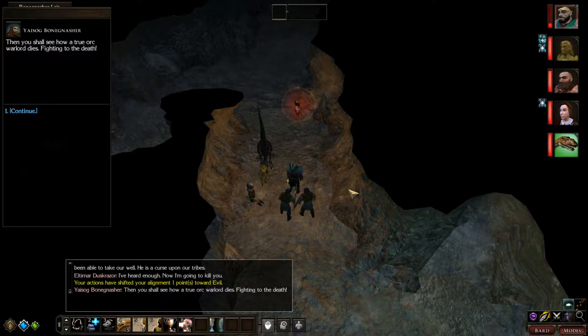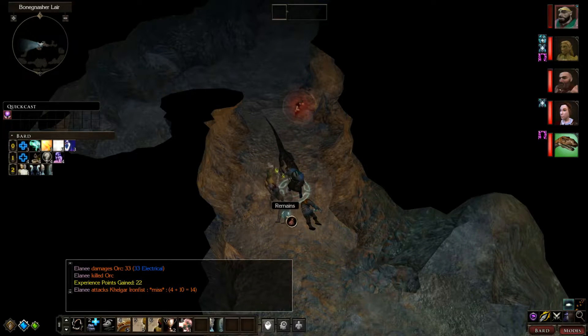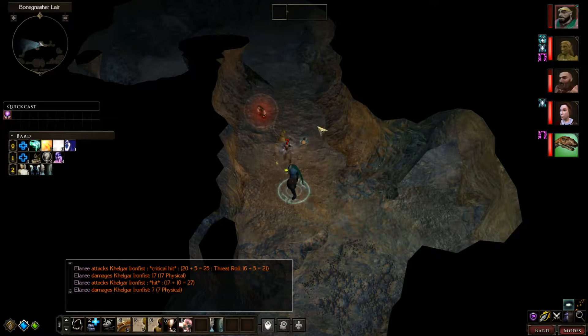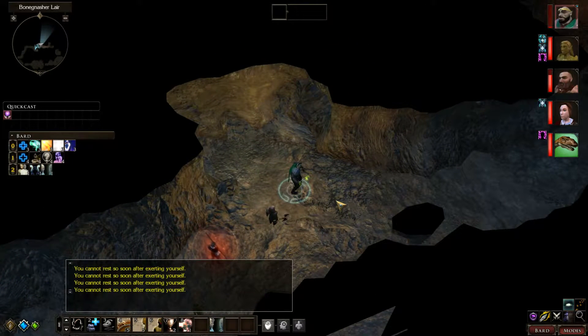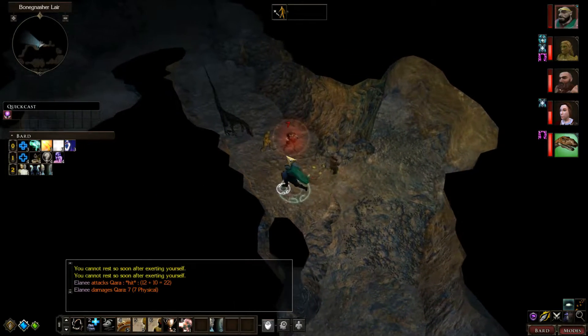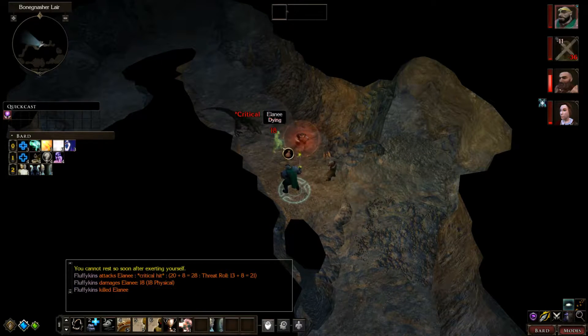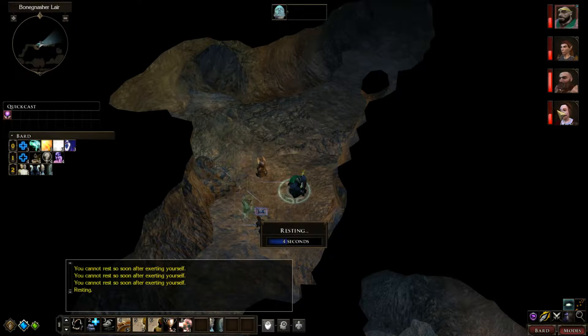"Then you shall see how a true orc warlord dies, fighting to the death." I'm afraid I can't let an orc leave — I'm also taking your axe and your chainmail. Two of my people are confused. What confused them, I wonder? Let me rest. Oh god, Fluffykins is going to kill our druid! Fluffykins is going to kill its own master — that's pretty much what's going down right now. And then it unsummoned itself. I guess that's one way to take care of confusion.